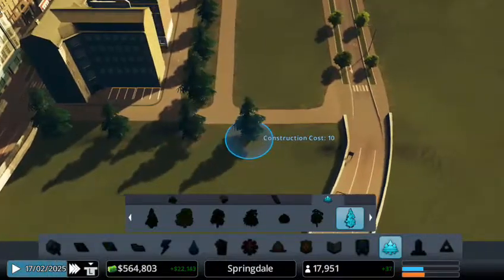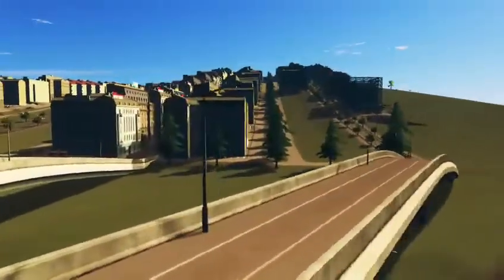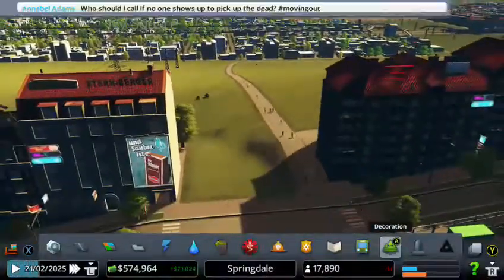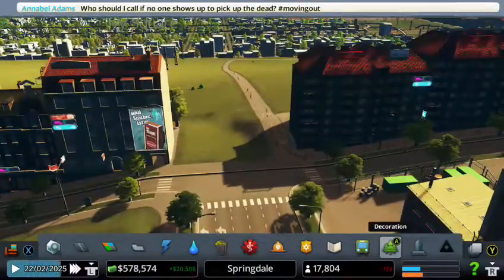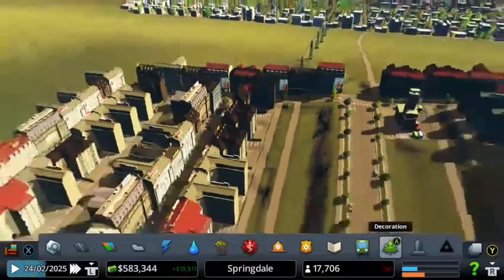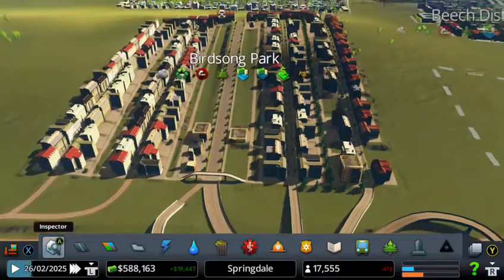There we go — look at this, doesn't that look awesome? I really think it looks so freaking cool. And there are a lot of people using this — look at that, that is awesome! Seriously, that is super cool to have all these people using the bike lanes, because that means that people are actually going to work using the bike lanes. Don't you guys think that is actually really cool?